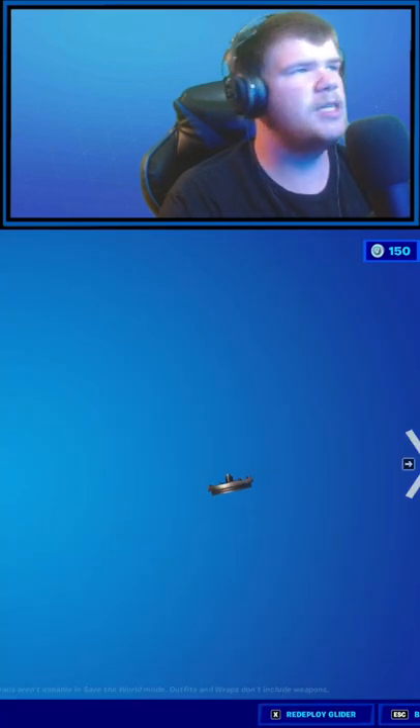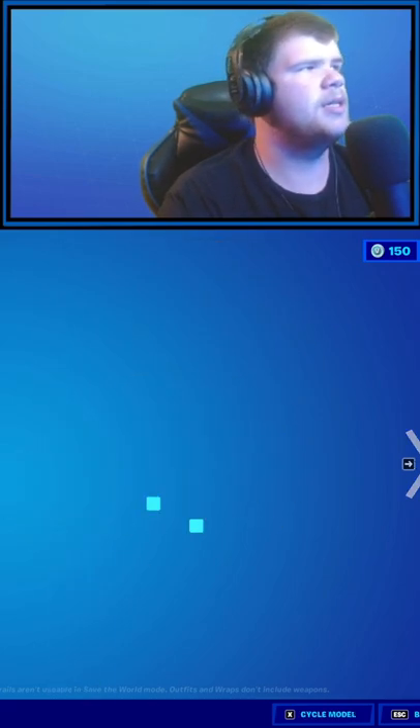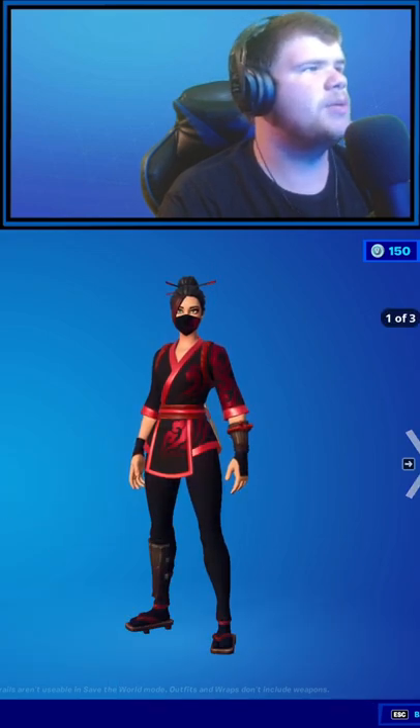The Wild Card skin is back with a Battling Cuff case for it, the Safe Tracker glider — very nice glider — with the Diamonds wrap, the Clubs wrap, the Hearts wrap, and the Spades wrap. We have the Red Jade skin with her three styles.